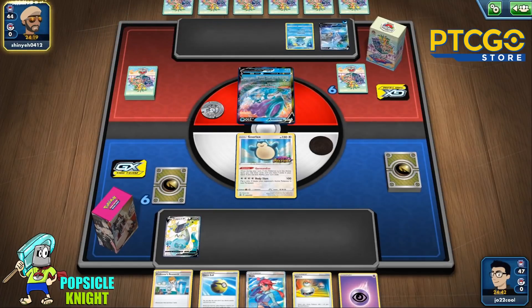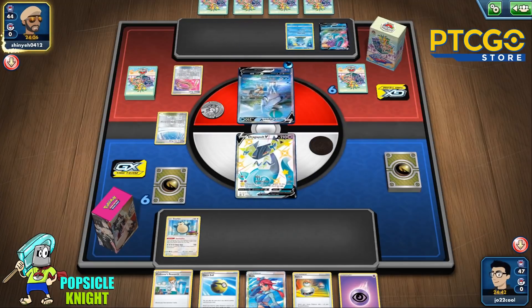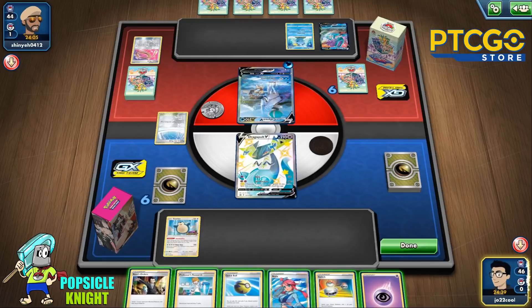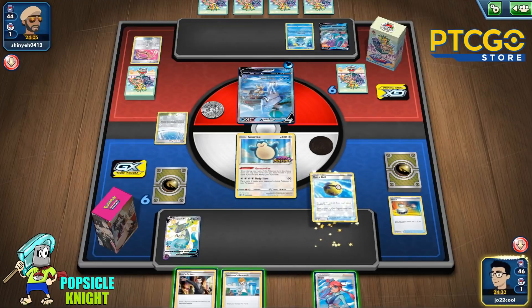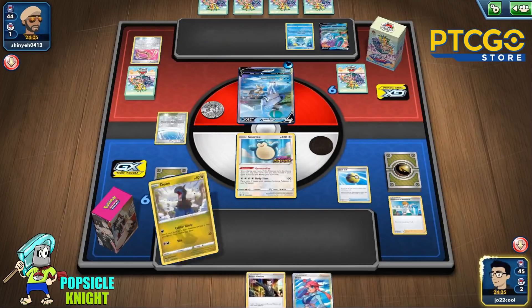Our setup here will be with Snorlax in the active. I really like using the Gourmandise early on for setup, and it's nice we have energy to put on our Dragapult. We can start evolving as early as turn two and start attacking. Looks like we're up against a Suicune V build along with Ice Rider Calyrex and its many little friends, the Sobbles — the infamous Inteleon line. I'll just energize Dragapult V, switch back into Snorlax so we can use Gourmandise.